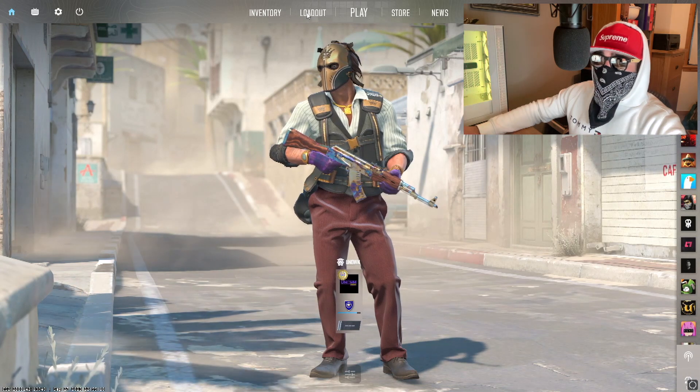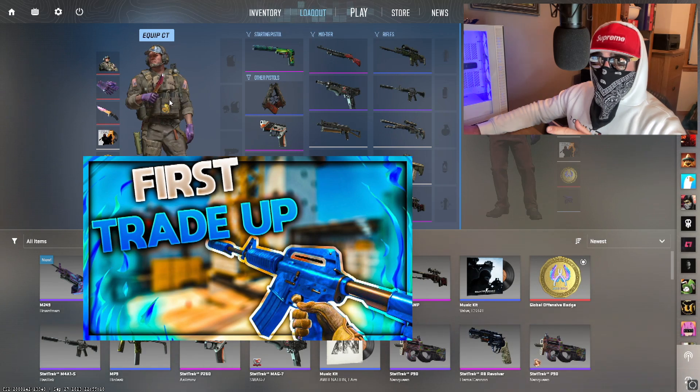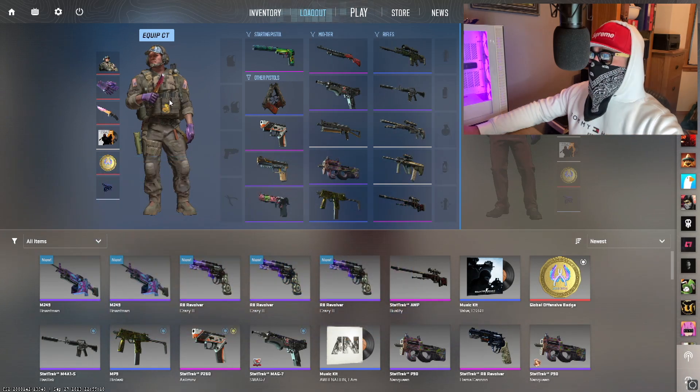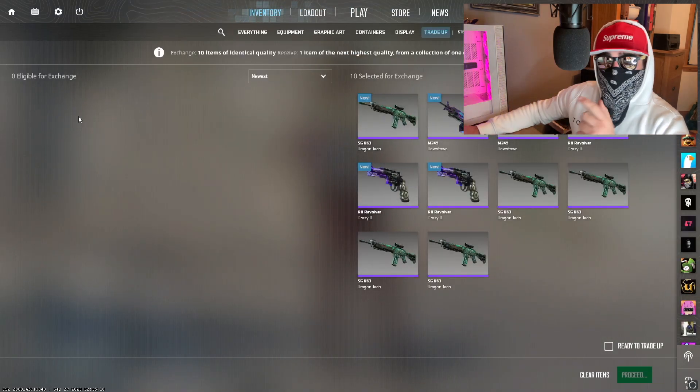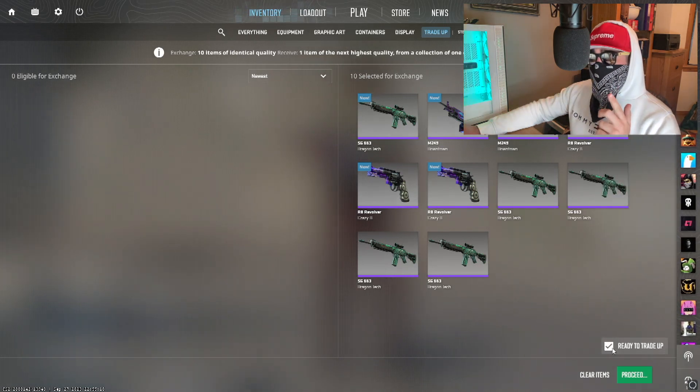As you can see, we're in CS2. I've already done a trade-up in CS2 — a few months in the beta, the first day it came out, I managed to do a trade-up for the Blue Phosphor. If you've not seen that I will link it up in the top there. Hopefully today we can hit off a nice skin for you guys.